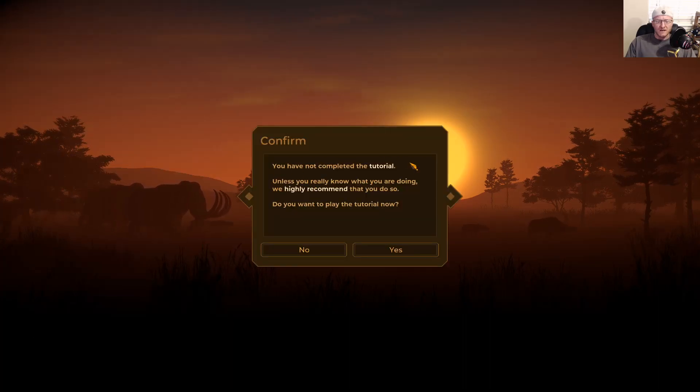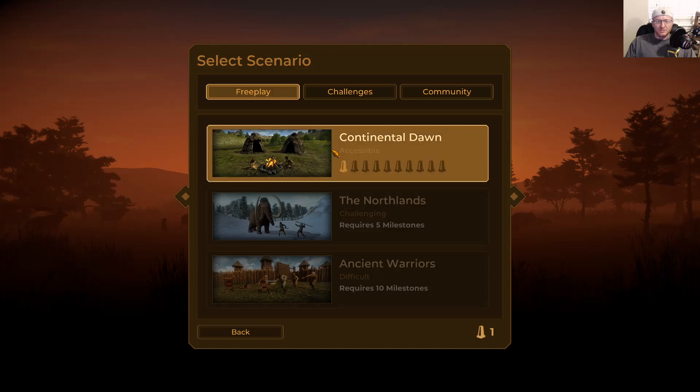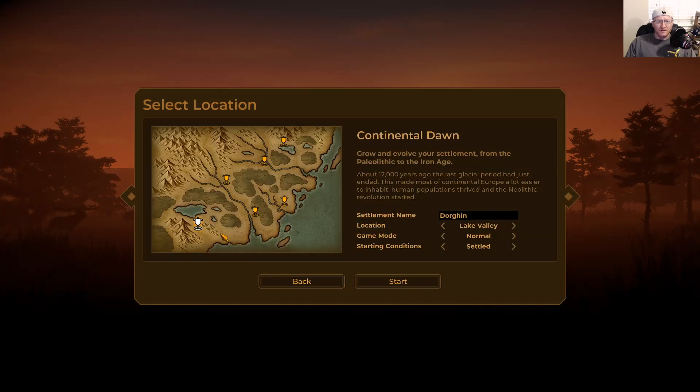I'm going to go ahead and do a new game. I rebuilt this computer recently so I haven't transferred my saved data yet. I'm going to skip the tutorial. There is the Continental Dawn and I'm going to start there — that is the first place you can go to.